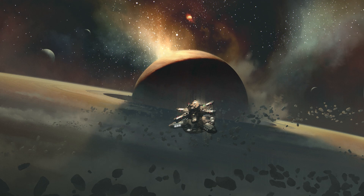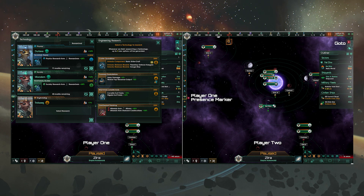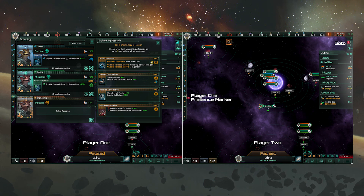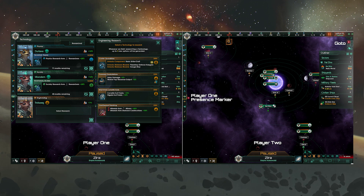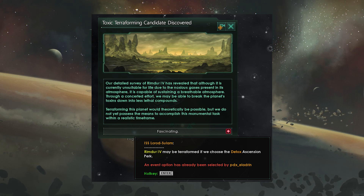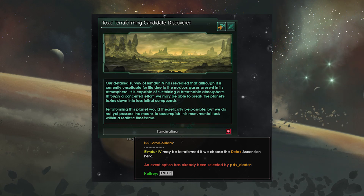It's often useful to know what your teammates are up to. To make it a little easier to understand what's going on, we've added presence markers to the UI to show which tabs your teammates are currently using. There are also go-to buttons in the top right corner which will allow you to bring your camera to your teammates' location. Events will be shown to all members of the co-op team and any of the players can select a response. The window will remain in place with the selected option marked with the icon of the player that made that choice.